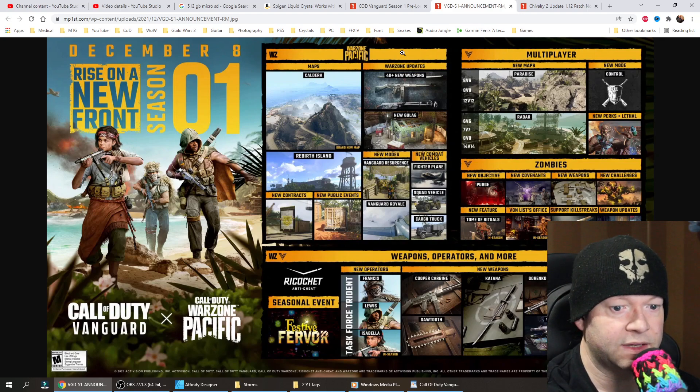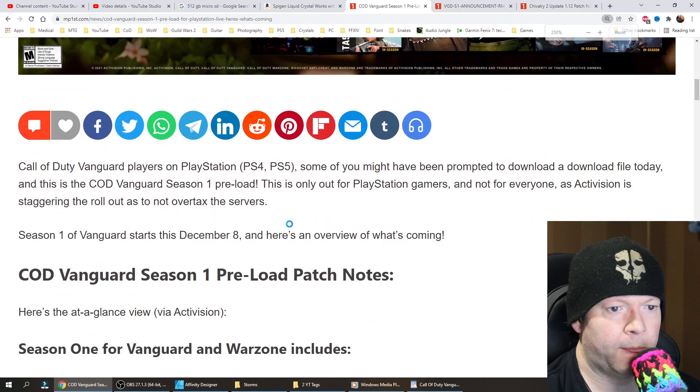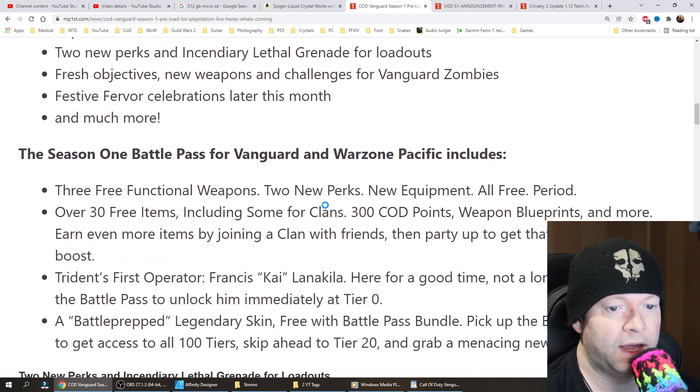Link down below so that you can see the picture of everything that's coming, as well as the regular patch notes. At a glance, here's what's going on with Season 1 for Vanguard and Warzone. It includes 5 new free weapons, new maps including the Modern Warfare 3 Dome Remake Radar, the popular mode Control returns, 2 new perks, an incendiary lethal grenade for loadouts, fresh objectives, new weapons and challenges for Vanguard Zombies, festive fervor celebrations later this month, and much more.